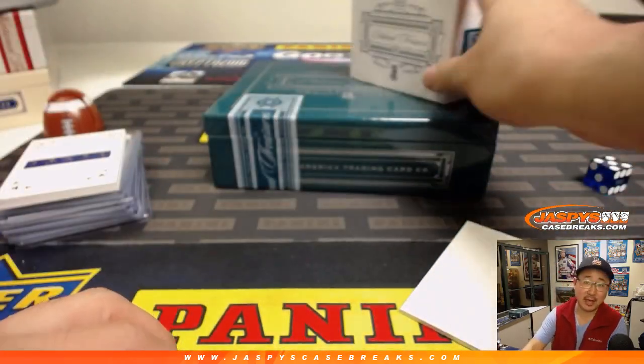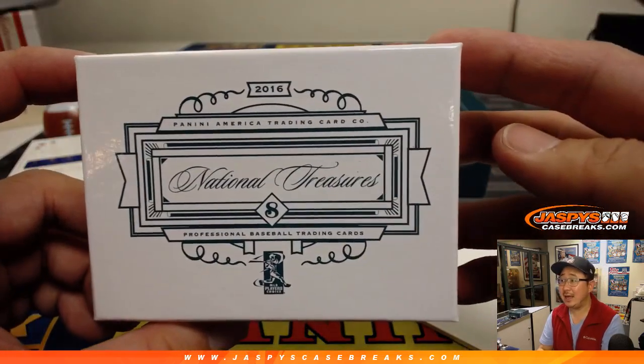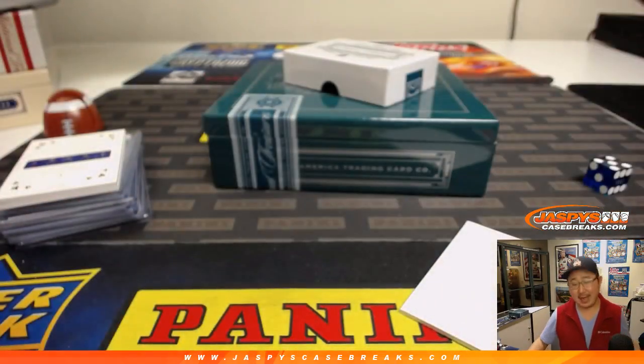There you have it, Andrew. Thank you very much. 2016 one-box break, National Treasures Baseball, in the books. Random number block break seven technically. So thank you very much, Andrew. We'll see you next time for the next break. Bye-bye.